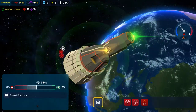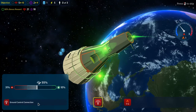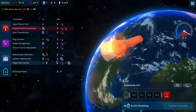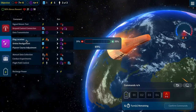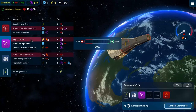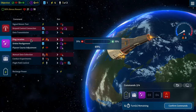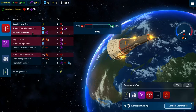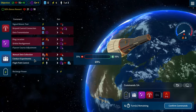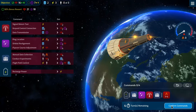Conducting experiments done, ground control connection was good. How much heat do we get? Three. We need to do that and basically do that. Then we can do this and this. That takes us to 16 and 7.